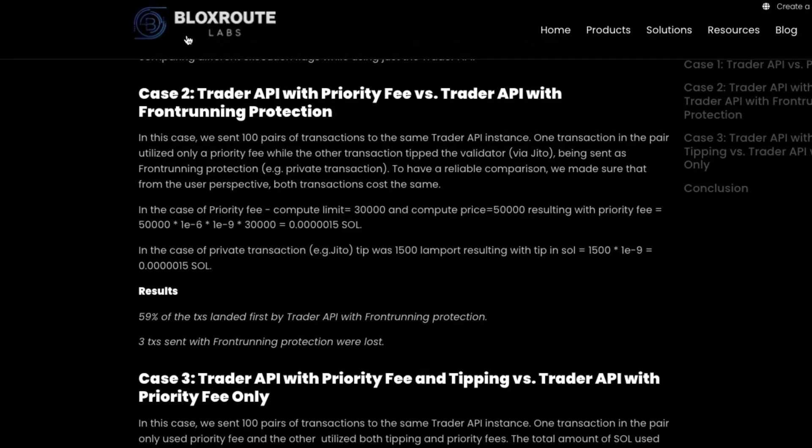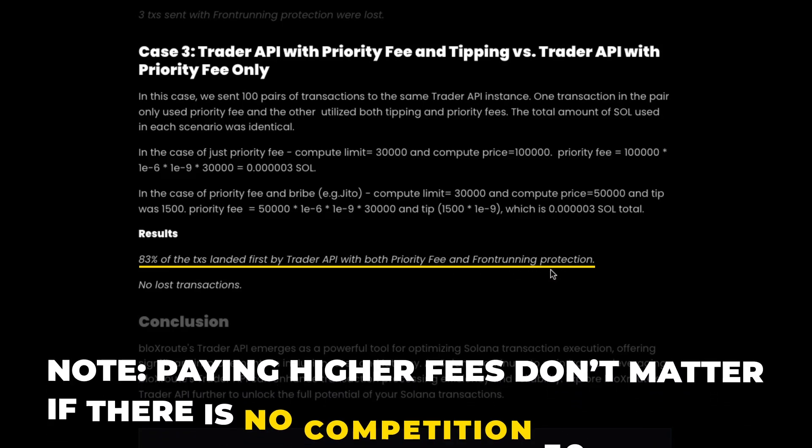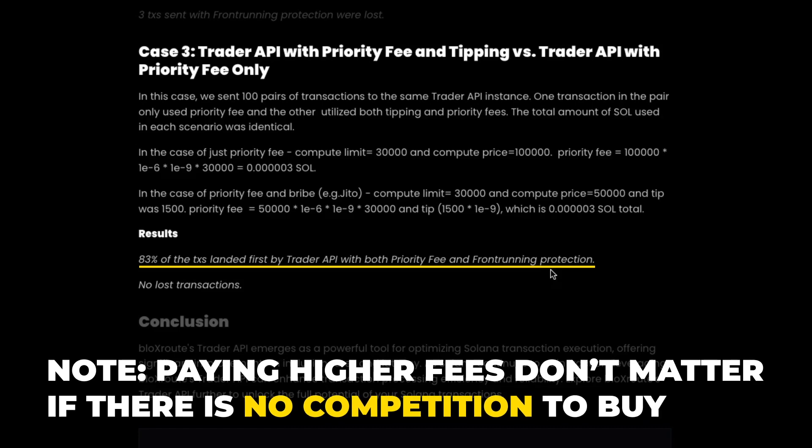You have the option of using both bribe tips and priority fees together. From Bloxroute, a processor, when going against someone who just uses priority fee versus priority fee and tipping, all successfully completed transactions were completed first by someone who used both priority fee and MEV. However, do note that you might be wasting your SOL using higher fees if there is no competition to buy. If it's not a highly volatile token, there is no reason to use excessively high fees because there is no competition to beat you for that buy slot.